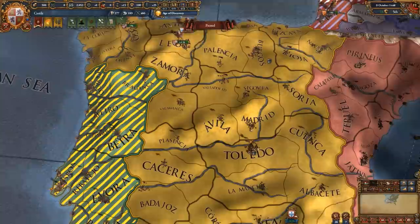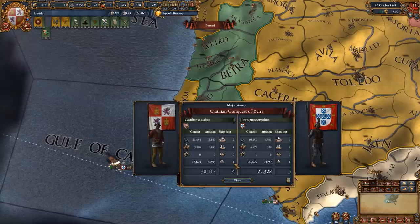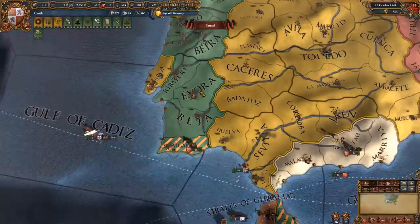When it comes to Portugal, take Porto and Lisbon, take the cash you can, and war reps. Be careful not to weaken them too much, because a lot of the time if you do, Morocco will take their lands. But that's not a massive deal either since you can always attack Morocco afterwards.